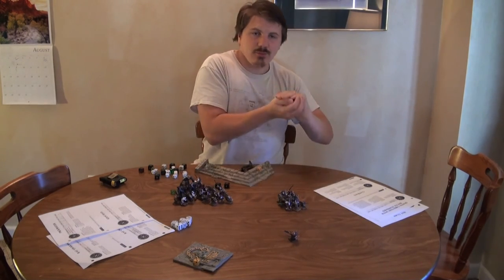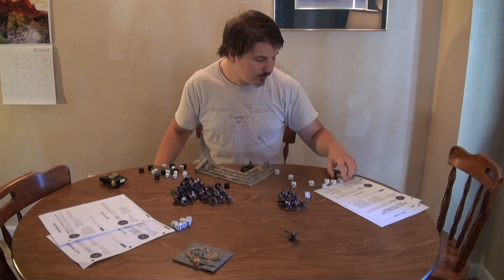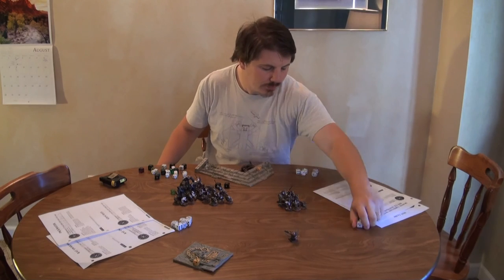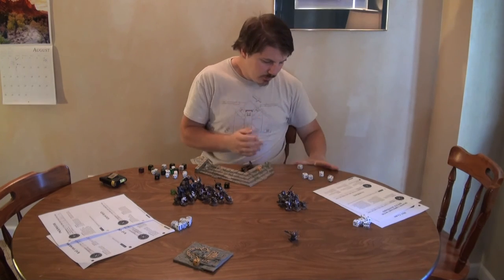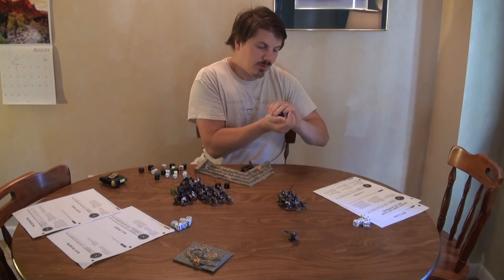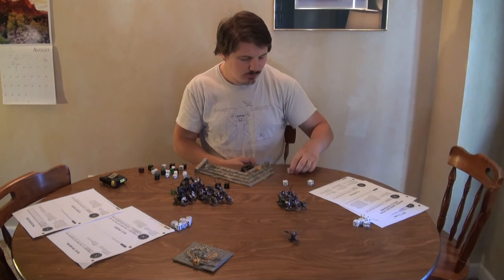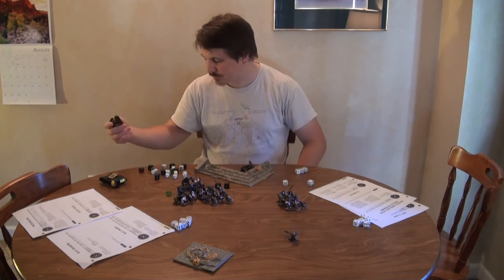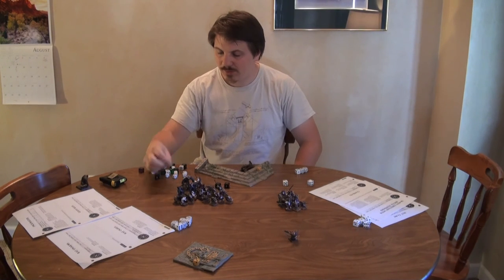Eleven clan rats attack — four-plus to hit: seven hits. They have a plus one to wound due to their numbers, so three-plus to wound: five wounds. The rat ogres have to save at five-plus: two saves, three wounds go through. Unfortunately that kills one rat ogre and wounds another, leaving him at three wounds. That's all the combats for this turn. This side lost 12 guys and this side lost one. Battle shock: the clan rats are immune due to the general's Inspiring Presence. The rat ogres have five bravery and lost one guy — they need to roll five or more to lose another. They roll four — they're safe, no additional losses.